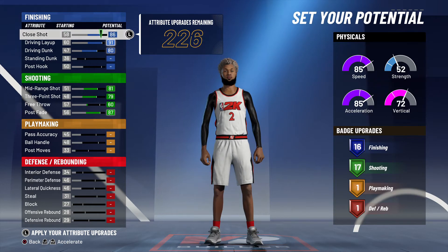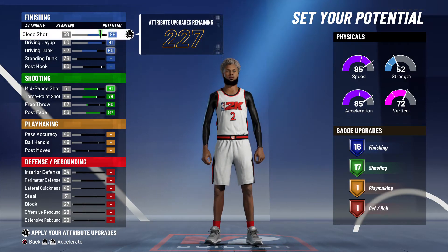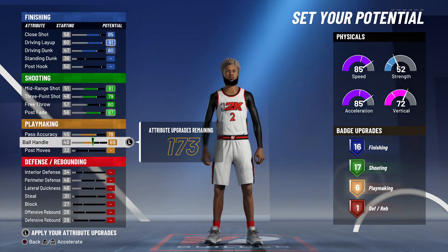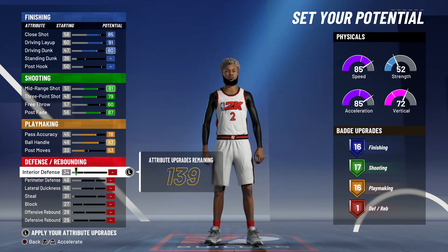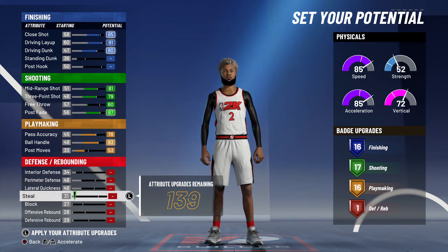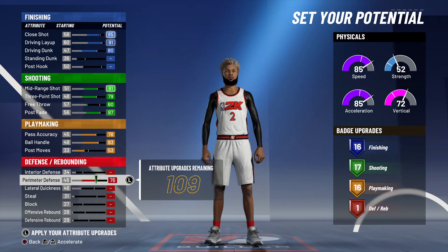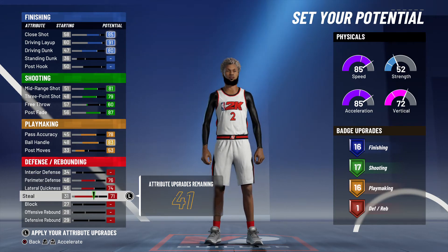So that's what the finishing should look like. Then you've got pass accuracy at 78 and 83. Then you're gonna want to do this one to 53 — look at all those badges. Then you're gonna want to leave interior defense, max this out, max that out, and put this one on 80, then leave these two and max that out.